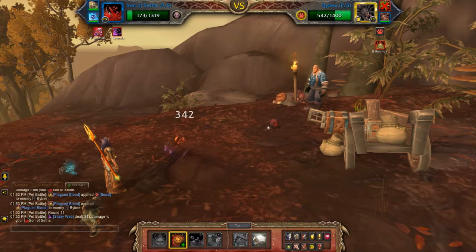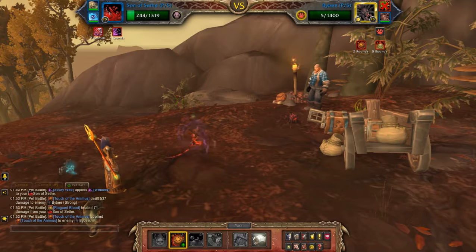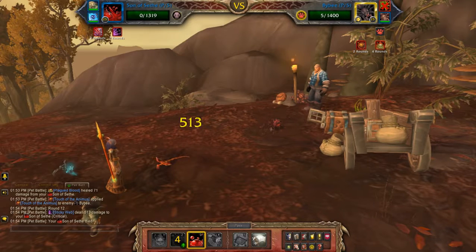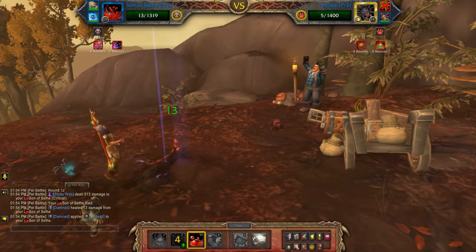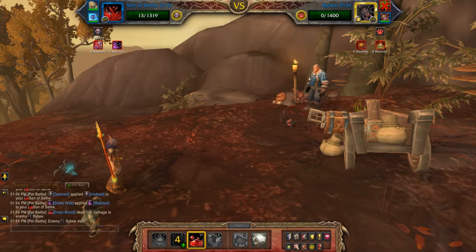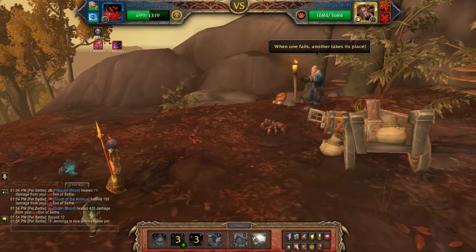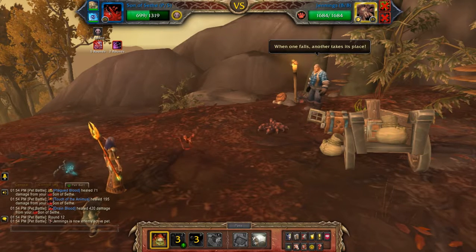Touch of Animus. And you can Drain Blood if you want, or make use of your other pet so it's a little less monotonous. I have one more move so Plagued Blood.